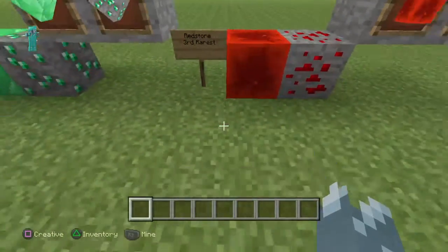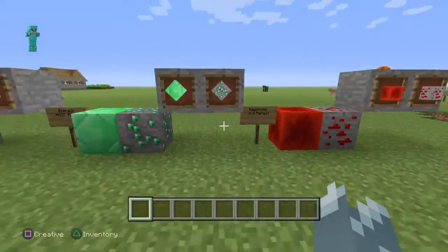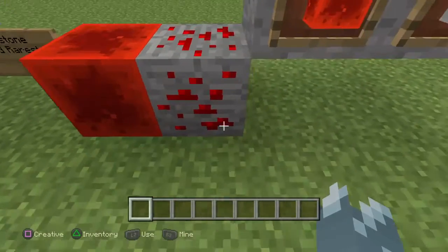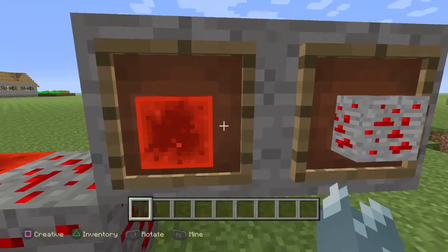Redstone — this is the third rarest, tied with lapis lazuli, as I mentioned before. Block form, and this is the ore form.